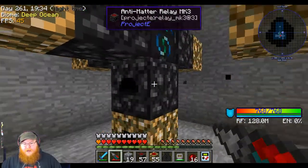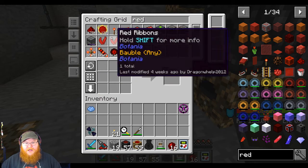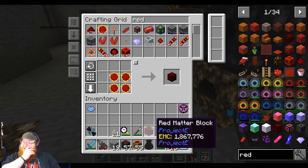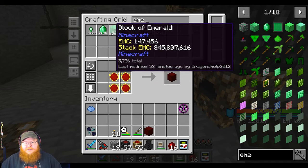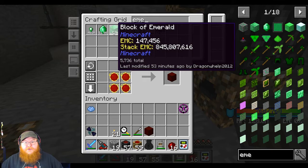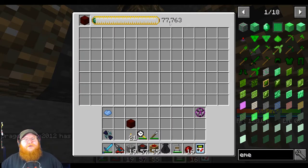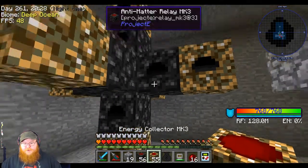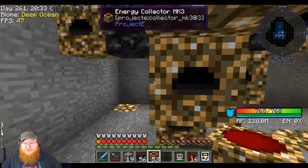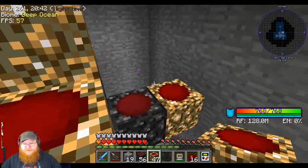Let's set this guy up. I want to set these up with blocks of red matter. I want to start off with blocks of red matter because it has the highest amount of EMC value. Wow, we've got a lot of red matter. One emerald is 147,000 EMC - this one is 1,000,000. So these guys take a little while to do, but I'll target it. And as you can see, it's starting to gather energy. We'll hook this bad boy up like this, and then take our energy collectors in any open space with the black energy relays.